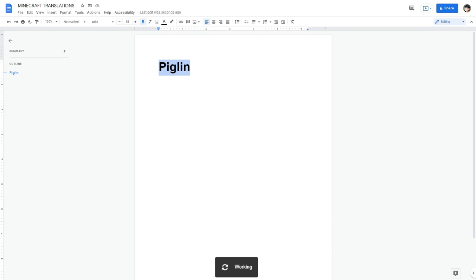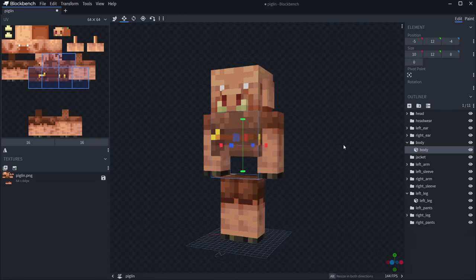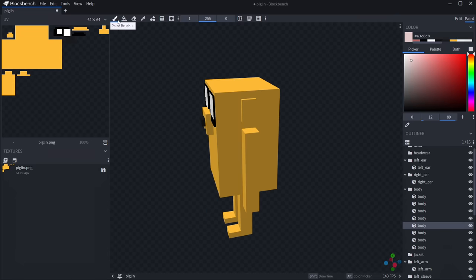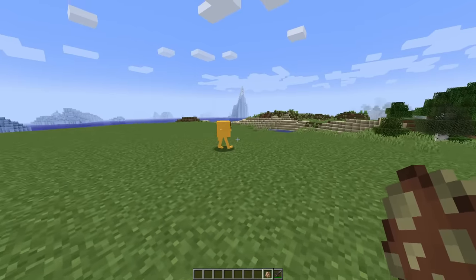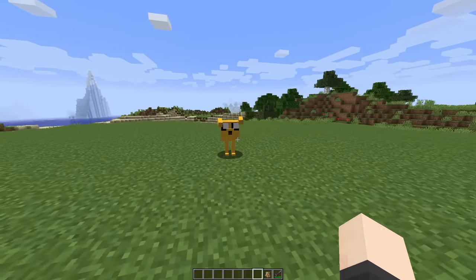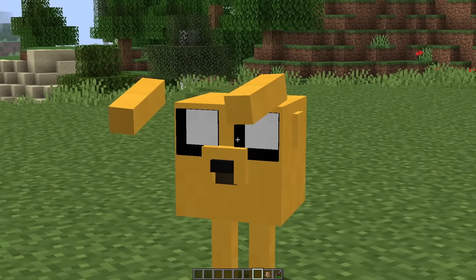Okay, another nether mob - piglin. The dog. I do remember that Adventure Time had a Minecraft episode, so we're making Jake. This doesn't really look like Jake yet - this is kind of trauma inducing right now. He's looking pretty great already, damn. This is actually a very good Jake from Adventure Time. Oh my god this guy looks amazing. Hey there Jake. Why do all these nether mobs just keep vibrating? There is definitely something wrong here.